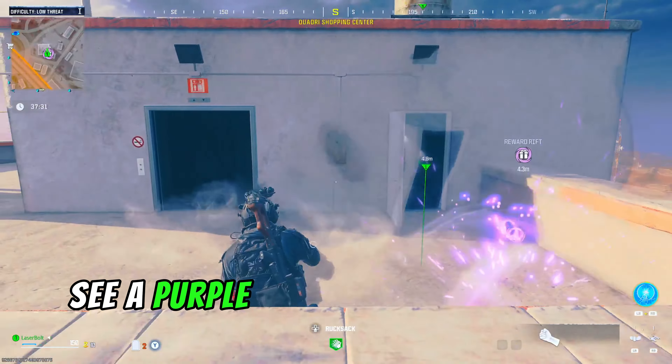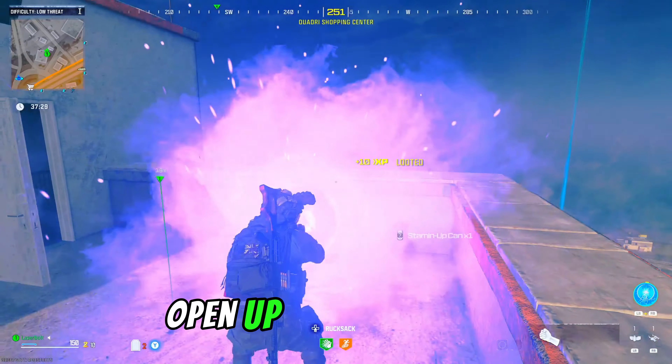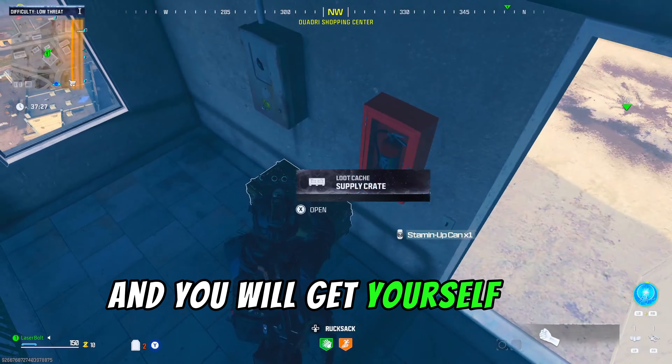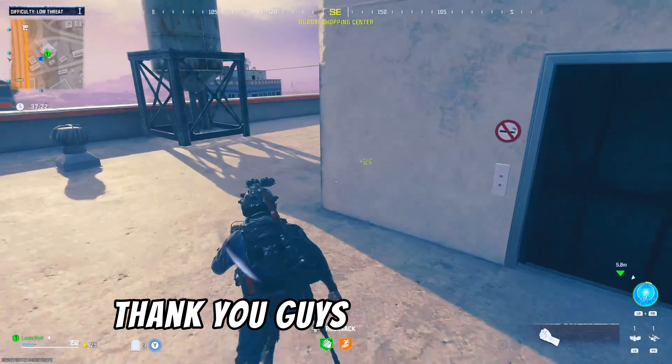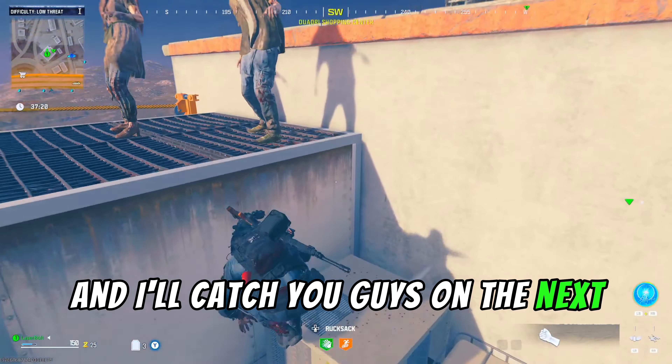Once you get to the top, you're going to hear a sound, and that means you did it correctly. You will see a purple orb appear in front of you — open it up and you will get the Stamin-Up perk. Make sure you stay tuned to the channel for all the other free perks available in the game. Thanks for watching, and I'll catch you guys in the next video.